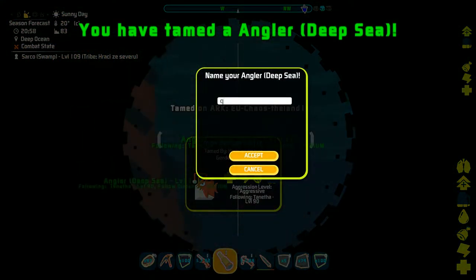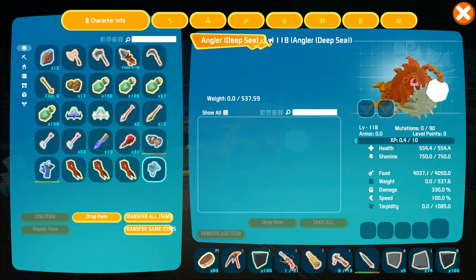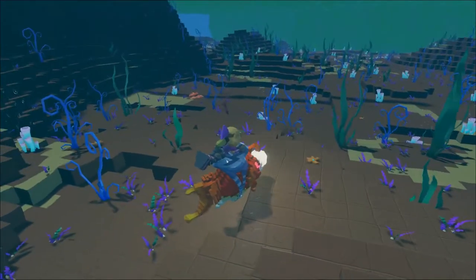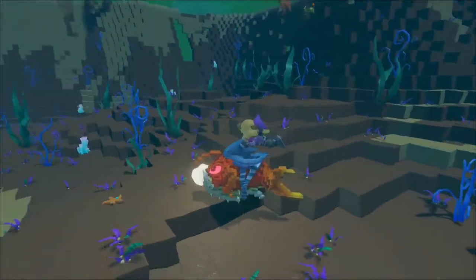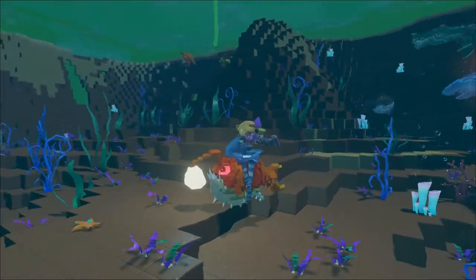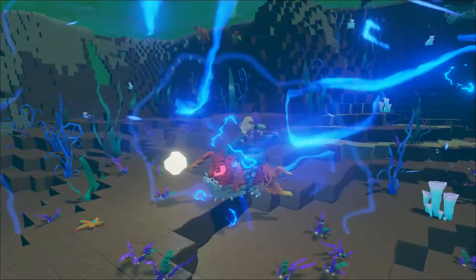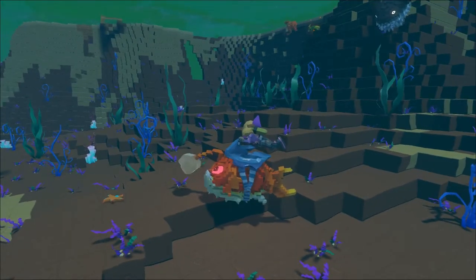Once the angler is tamed, you can ride them when you equip them with a saddle, which can be crafted at level 30. With left mouse they can attack. The deep ocean variant can also emit an electric charge to paralyze prey or attackers for a short period of time.